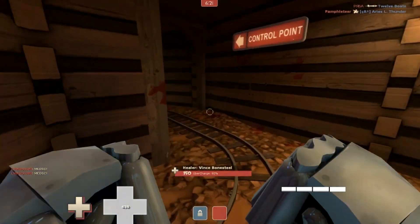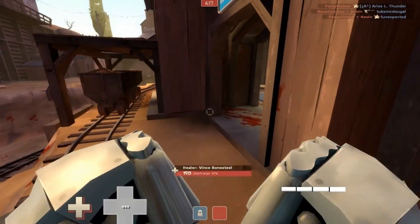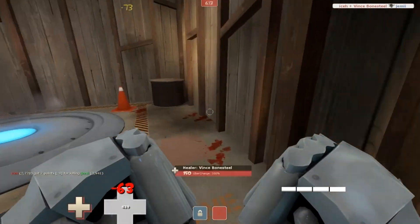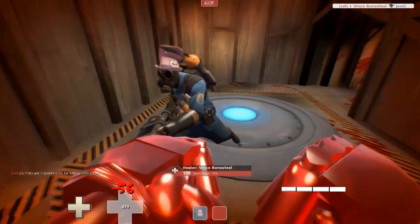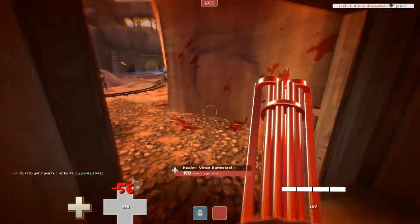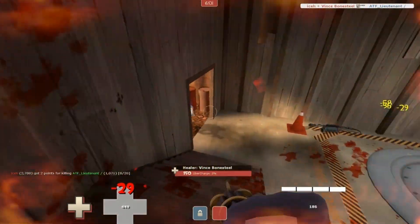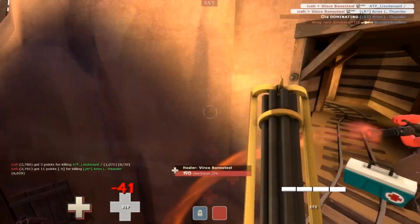They're a pretty cool weapon released with the Winter Holiday Update, or the Australian Christmas Update — an update that I am kind of late to the party in showcasing videos for. But we're going to start it off here with the Fists of Steel, getting juggled by an airblasting Pyro, which is what Pyros should probably do when someone is ubered.